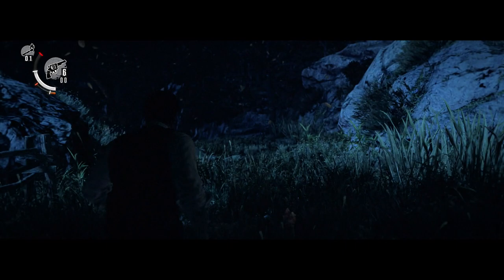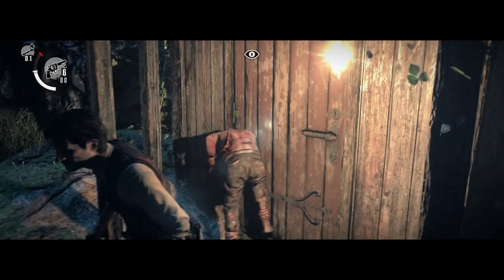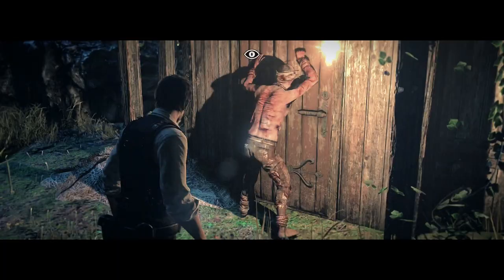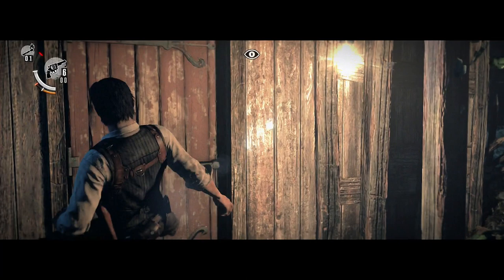Welcome back to The Evil Within! In this video I'm going to show you how to obtain the Ala Corvo Trophy. This trophy is obtained in Chapter 2 of the game. You need to go from the point where you see Leslie entering this little shack until almost the end of the chapter without engaging in a fight with any enemies. It's really simple because you can easily avoid your enemies — they move very slowly and aren't particularly smart.